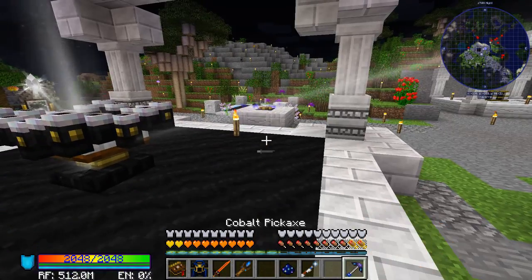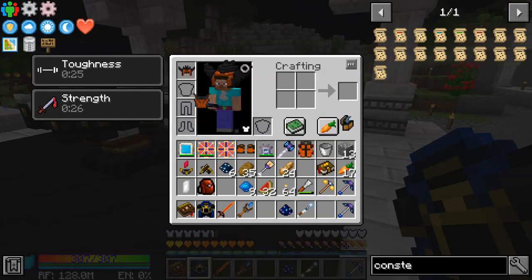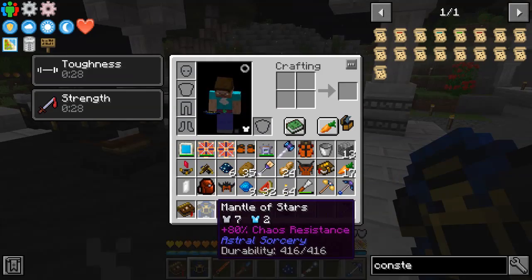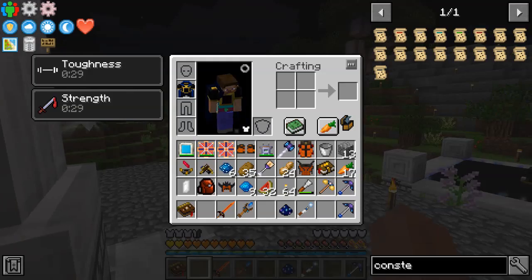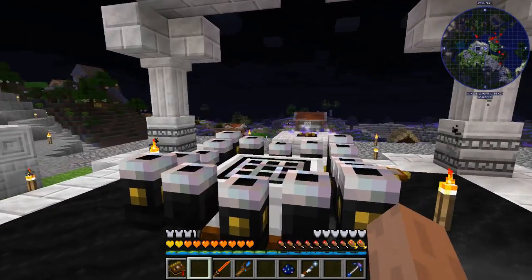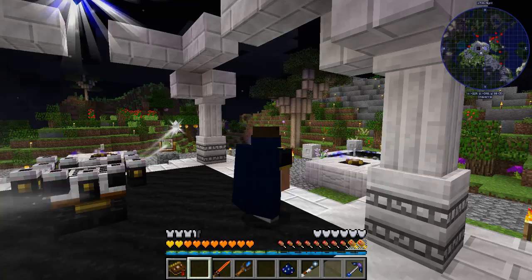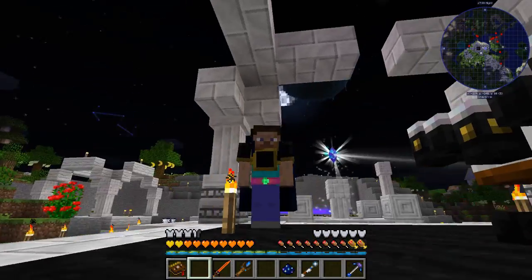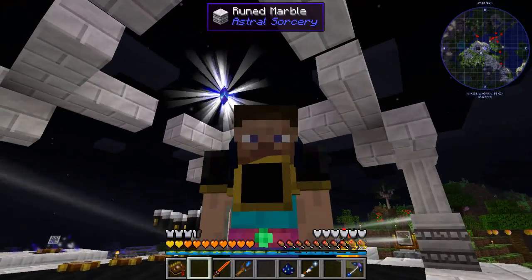And there we have it — we have our Mantle of the Stars! I'm going to take off my Draconic armor real quick so we can get a look at this and see what kind of defense it offers. That's not bad for one piece of armor. Sadly there's not a full set — you can't get a helmet and all that. I love the cape, I love how it looks — very cool armor.